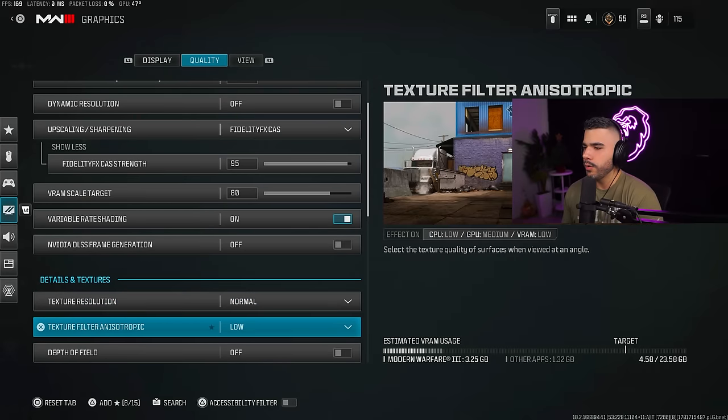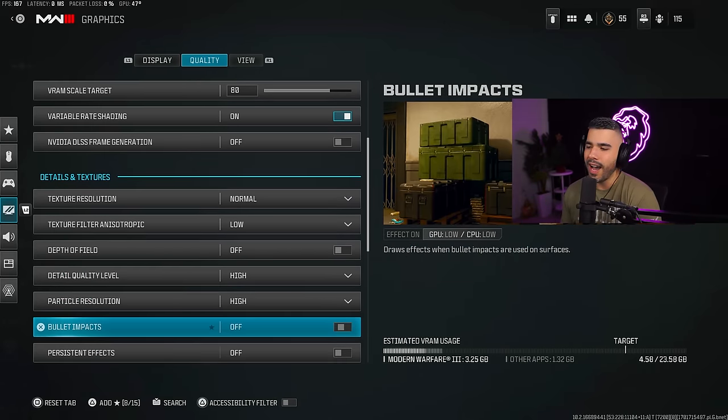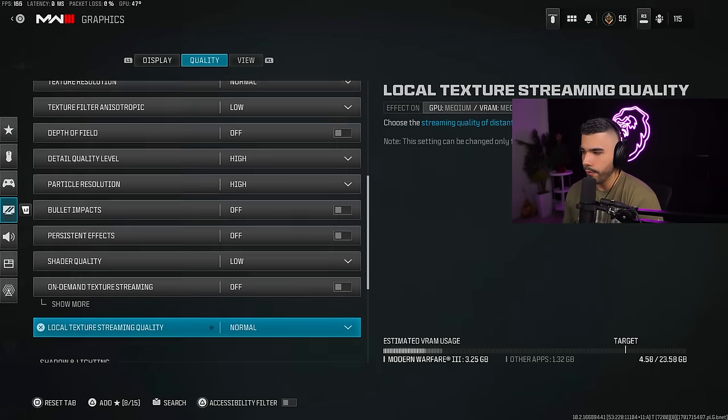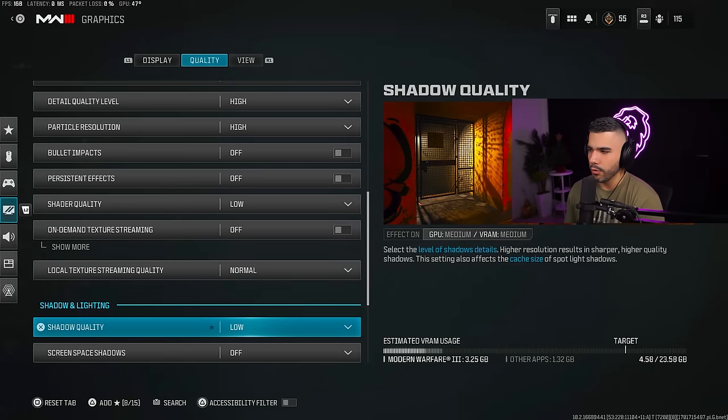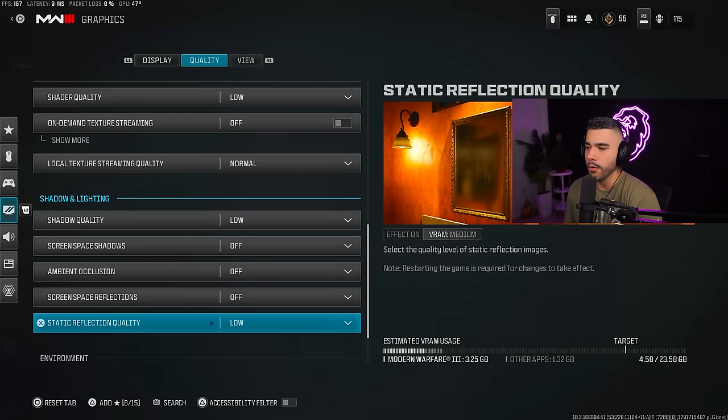Texture resolution: normal. Texture filter: low. Depth of field: off. The next several settings — particle quality, bullet impacts, and shadow/lighting options — I run mostly low or off. Bullet impacts I have on for fun but you technically want it off. Shadow lighting on low, and most environmental detail settings off or low. This is going to help you a lot with frames — trust me, you want a lot of these settings off.